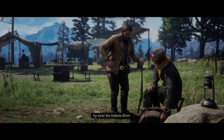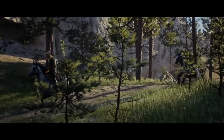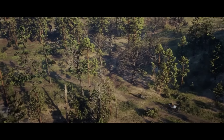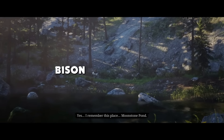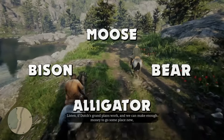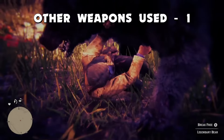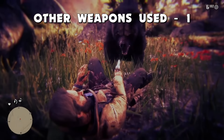I wanted to take a little break from all of the action, so I decided to go hunting with Hosea. He didn't tell me exactly what we were hunting, only that the animal was massive - which wasn't very helpful since there are quite a few massive animals in Red Dead Redemption 2. It could be a bison, a bear, a moose, or even an alligator. I definitely wouldn't want the animal to be a bear. What do you know, it's a bear. After getting torn apart, the only way to escape from the bear was to use a normal knife, which means I have to add a point to the other weapons used counter.